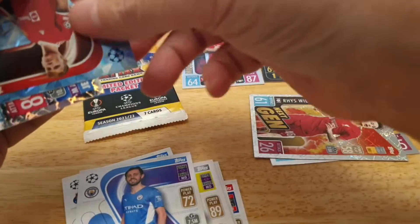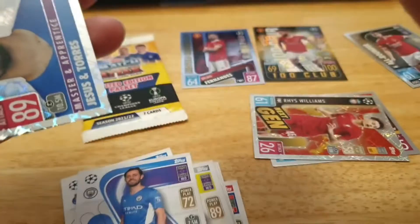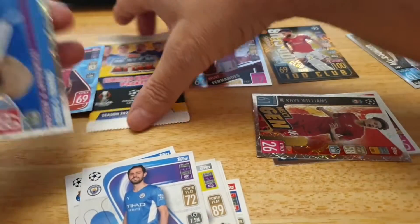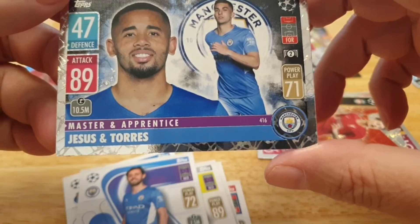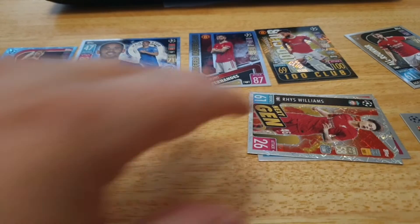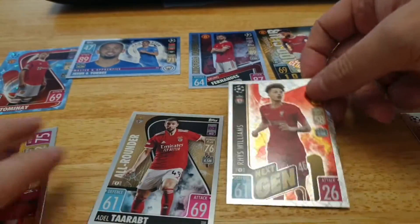Super Saver — Stesian, absolutely awesome. And we have — I don't even know what this card is to be honest. I think it's one of his foil cards. Not sure what type of card that is. Then we have the Master and Apprentice card — that is Jesus and Torres, Man City.